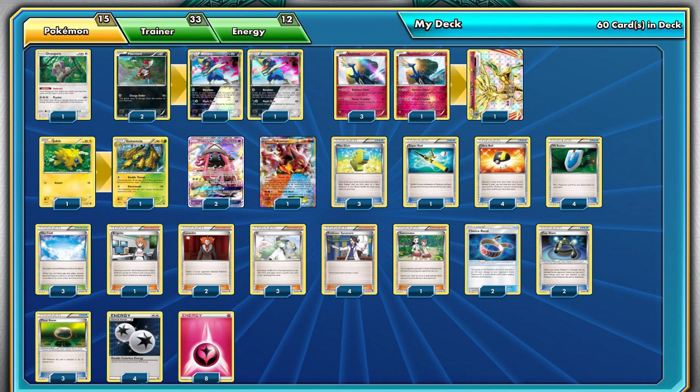With just 5 different types on the bench and a Choice Band, Xerneas is hitting for 190 damage, enough to KO many popular attackers such as Tapukoko GX and Volcanion EX. The deck also gains a consistency boost thanks to both Tapu Lele GX and Oranguru, the latter now replacing Shaymin EX and removing a liability from the bench as well. We'll have to see if it is time for Xerneas to shine, but the deck cannot be taken lightly given that its main attacker only gives a single prize and can take down most popular attackers in a single blow.